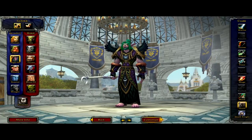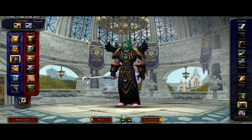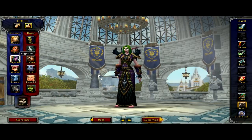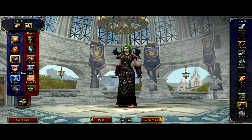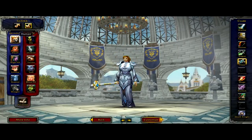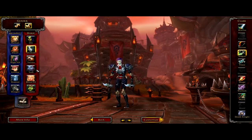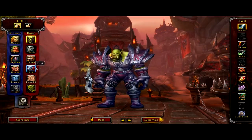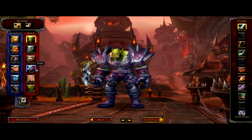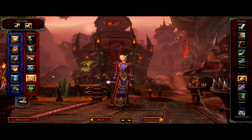Step two is you're going to want to pick the gender of your character, male or female. If you're one of those horny teenager types, you're probably going to pick female, in which case you're most likely to pick an Alliance character because your options are, let's just say, better than when you go with the Horde. If you're playing a Horde character, you're most likely going to want to pick male because, well, they do look pretty badass — unless you're picking a Blood Elf, in which case you're just going to go with female.